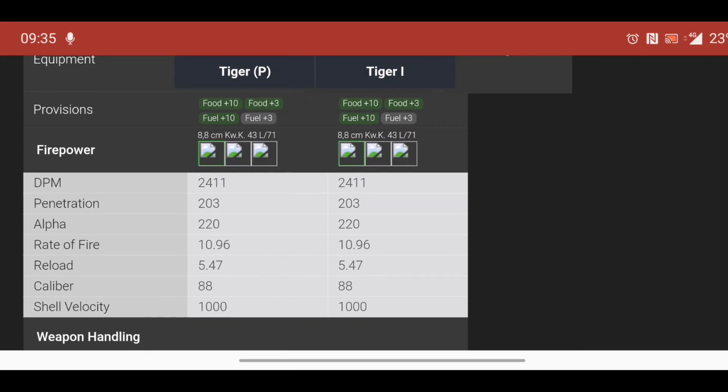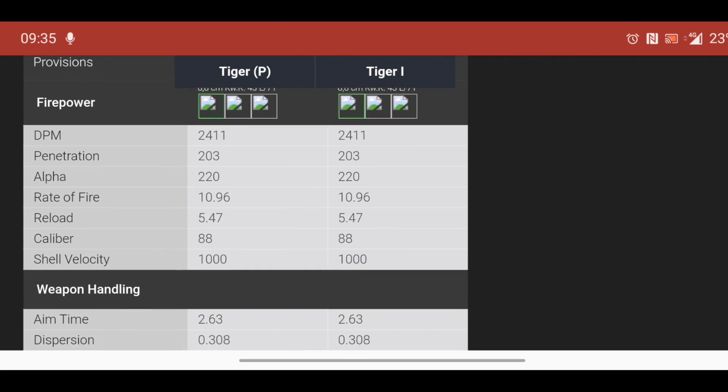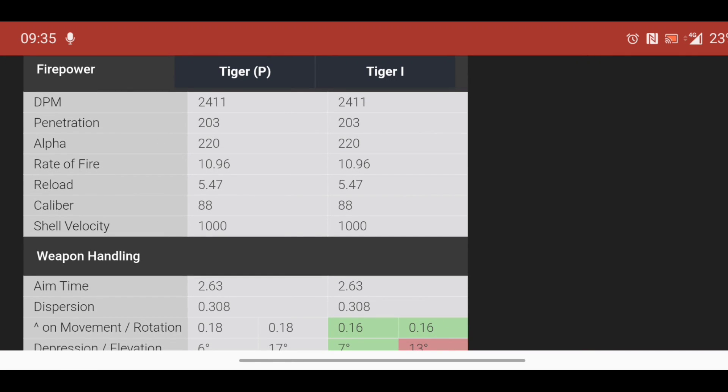But the first video back, we're going to have a look at the Tiger versus the Tiger P. Now both of these tanks have the exact same gun — the DPM is pretty good, penetration's good, alpha 220, the rate of fire, reload, caliber, shell — everything like that is the same with these tanks.